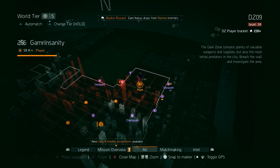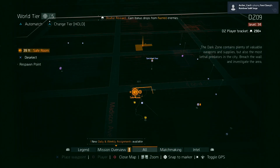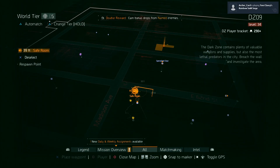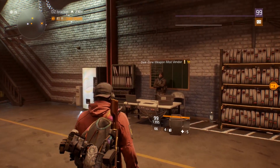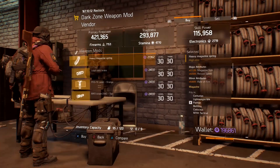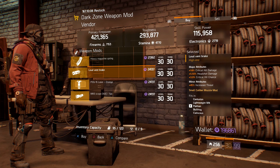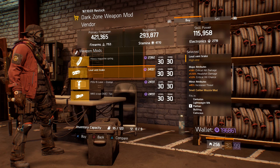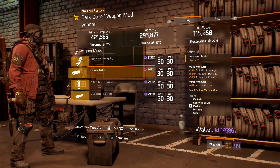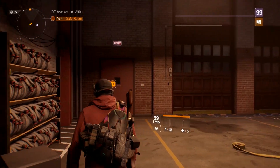Now we're going to be jumping inside of the dark zone and hitting up all the safe houses from top to bottom. First, we're going to make our stop at the DZ9 safe house. A lot of you are going to wonder why I'm taking you all the way up to DZ9, but it's actually not that bad — it's a loud vent brake with 18% critical hit damage, 5.5% headshot damage, and 3% critical hit chance. Put this on any gun and it will definitely give you a boost in DPS all around.